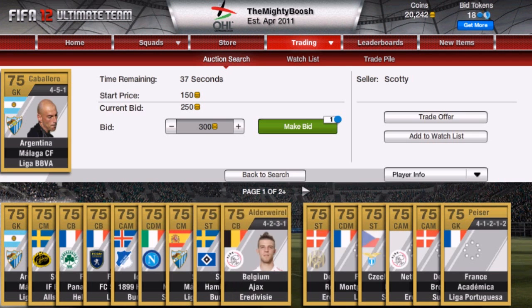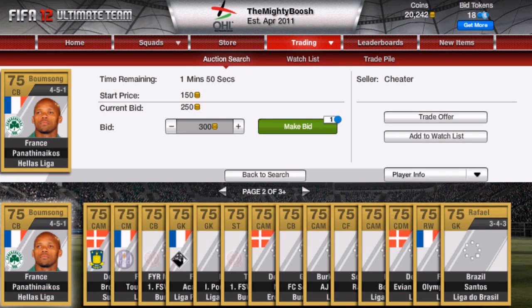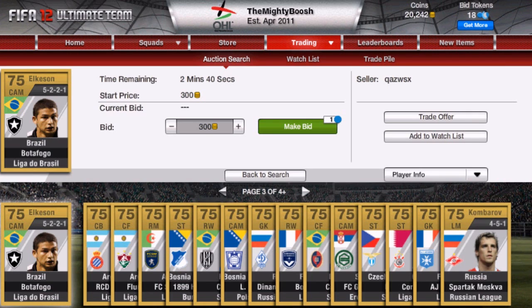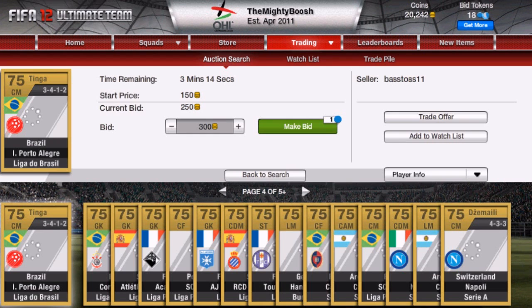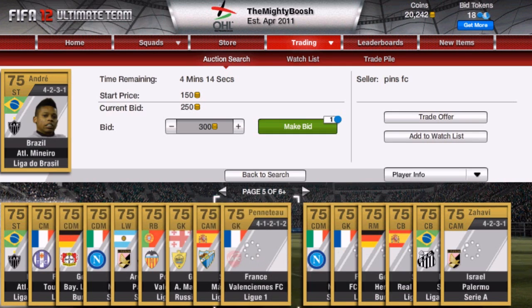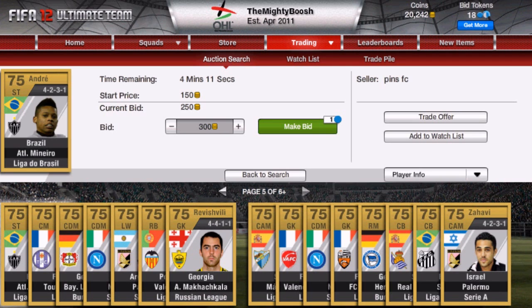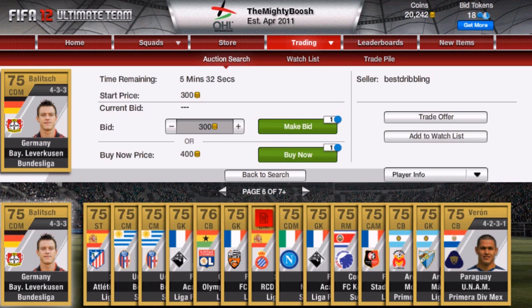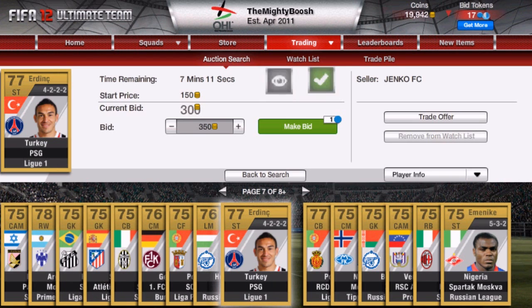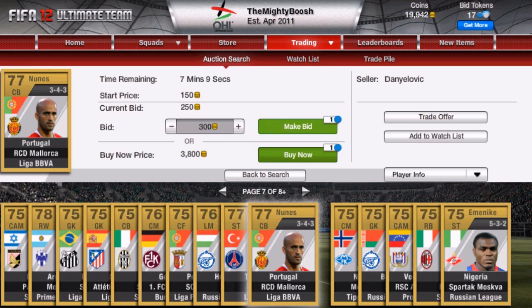You want to look for players that are rated — anything over 75 will give you a profit. If you bid 300 coins on a card, for a 76-rated card you can discard it for 304, so that's a 4 coin profit. A 77 discards for 308, so that's an 8 coin profit, and a 78 is a 12 coin profit.